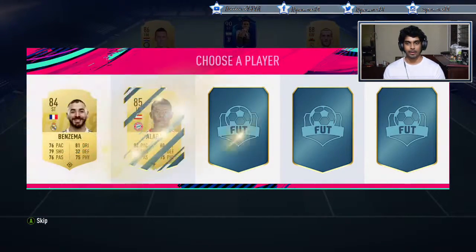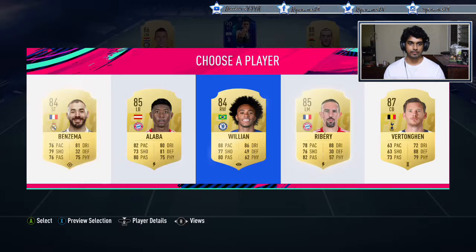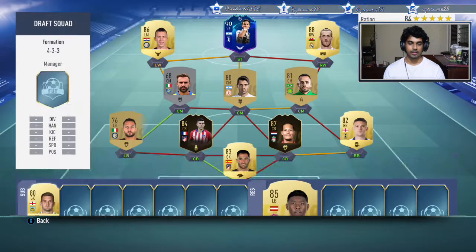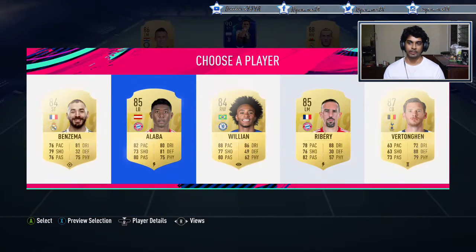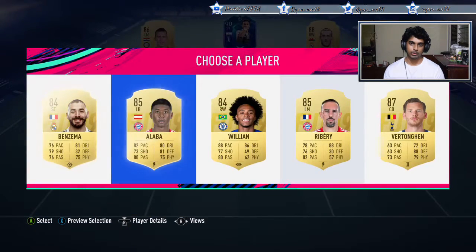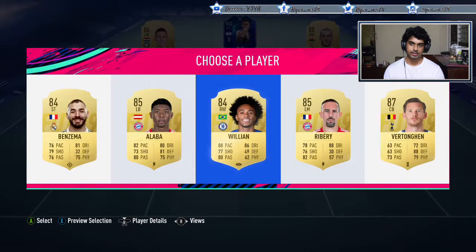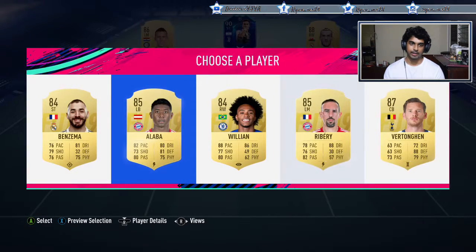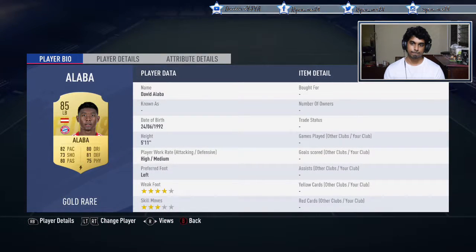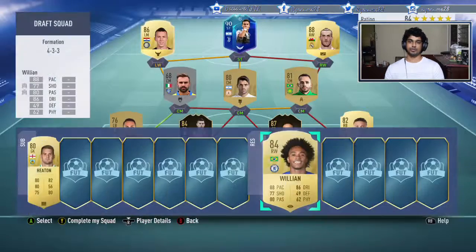Reserves - let's see what we can get. Benzema up front! Vatangan! Alba is a good left back but doesn't work in terms of chemistry right now. Vatangan will help but I don't want to replace that center-back partnership. We could pick Willian - he doesn't get chemistry links anywhere. We could put David Alaba in to replace that left back as a substitute. Let's take Willian and bring Bale off as a super sub.